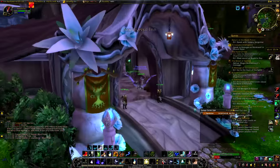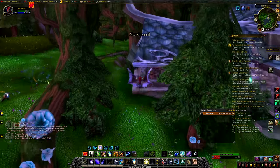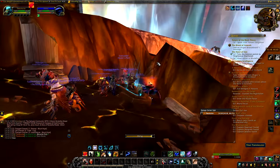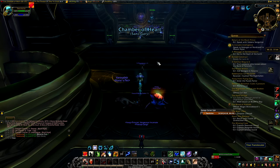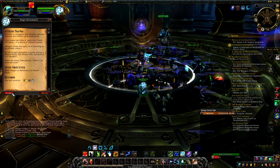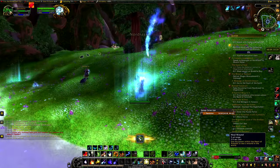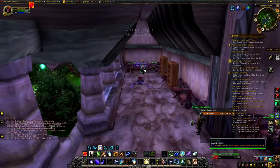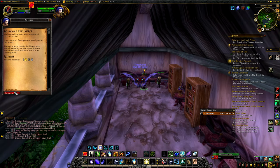You go to Mount Hyjal and Kalecgos might not be there. If you don't see him, you'll need to complete a small questline introduced in patch 8.2 which starts with 'A Fresh Trauma.' It's about a three-quest chain. Talk to Magni in the Chamber of Heart for the quest, then meet him at Mount Hyjal and collect some Azerite by killing monsters and a few other things. Once that's done, wait a few moments and Kalecgos will spawn at Mount Hyjal. Talk to him to continue your legendary quest chain.